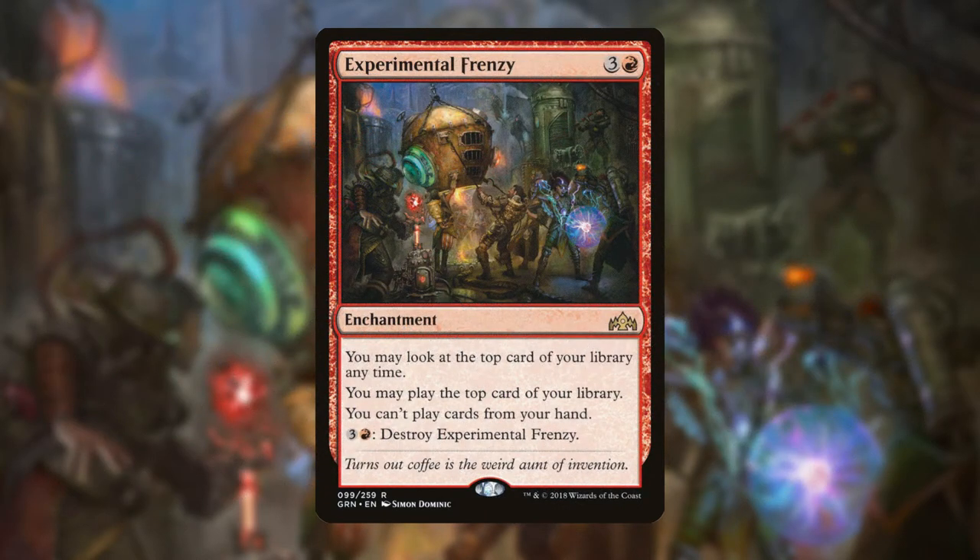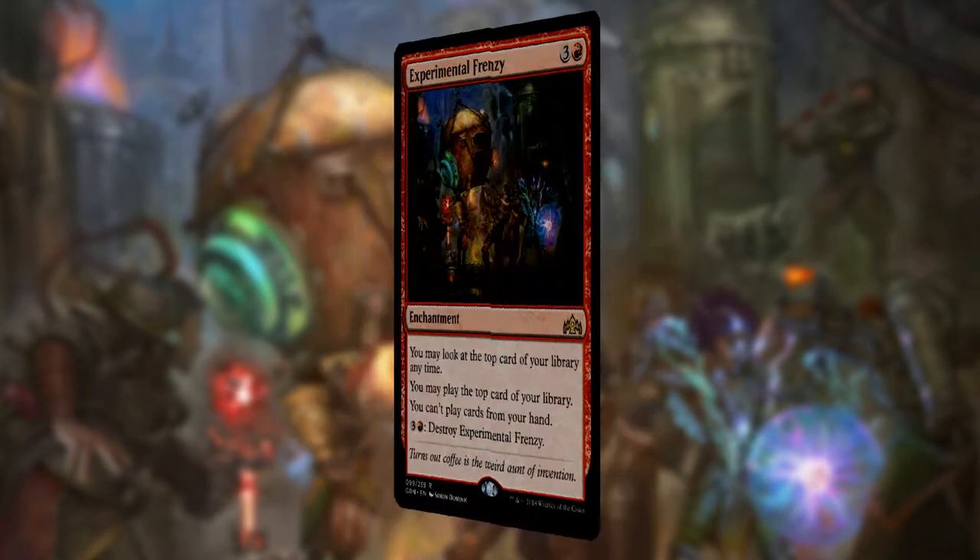It does have the drawback that if you hit two lands in a row, that stops your chain because you can only play one land per turn — but you can still play lands from the top of your deck, one per turn. So yeah, it just fixes what's wrong with regular Affinity. With the non-Hardened Scales version of Affinity, this fixes the problem.